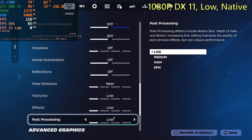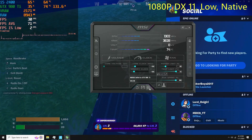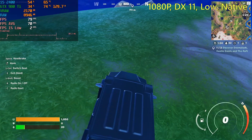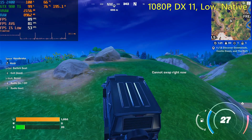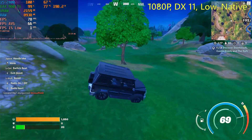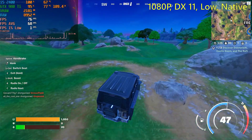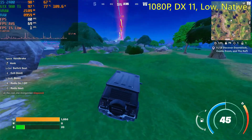Next, I tried DirectX 11 mode on the low settings, and it wasn't running that good. The game was getting 71 frames per second on average, and again the 1% lows — this time they were not 3. That would be luxury. Not even 2. They were 1. Yeah, 1 frame per second. That's not very good.